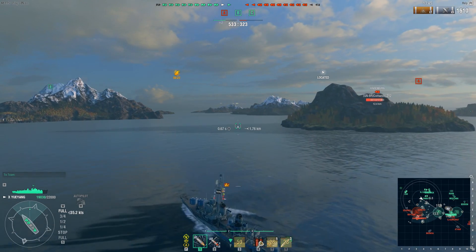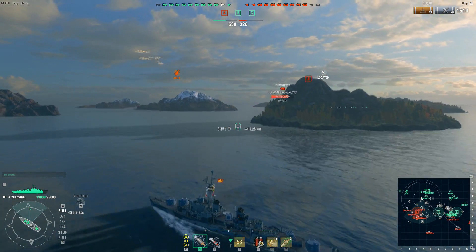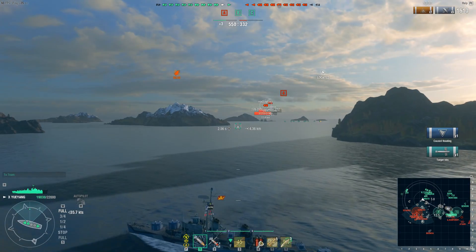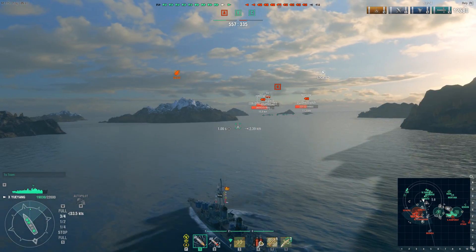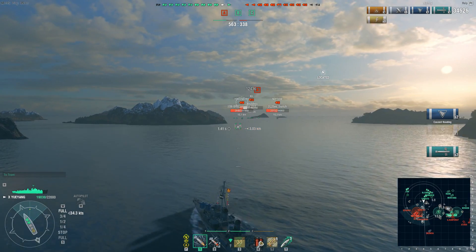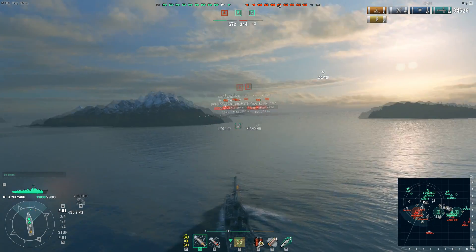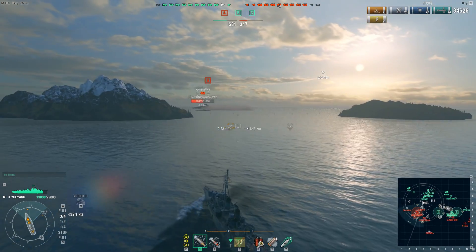My team has managed to kill one of their destroyers, so we are now equal on destroyer footing, and we've taken out one of their battleships — so we're now actually up on points. Combined with our cap advantage, we've forced the enemy to be more aggressive. Managed to connect a torpedo on the Neptune — wasn't technically aiming for him, was actually trying to get the Kii — and also a torpedo on the Hindenburg and a torpedo on the Kii. Not enough to kill any of them outright, but caused flooding on all of them. They'll hit the damage-control key and stop the flooding, but this puts those ships at a disadvantage.